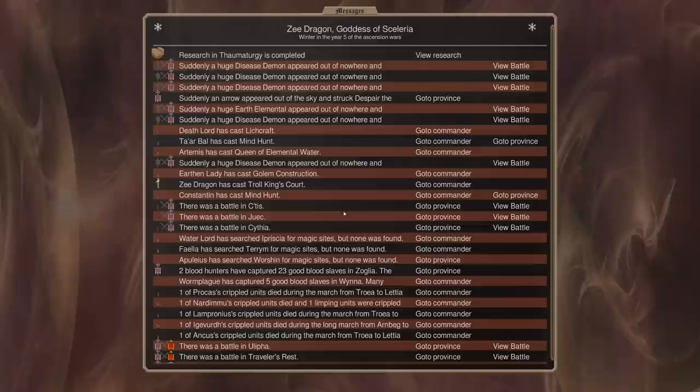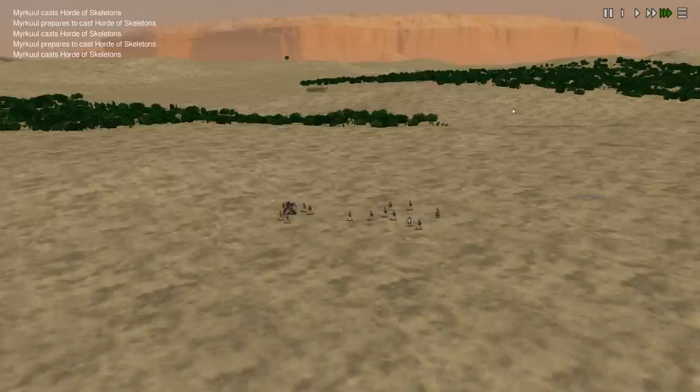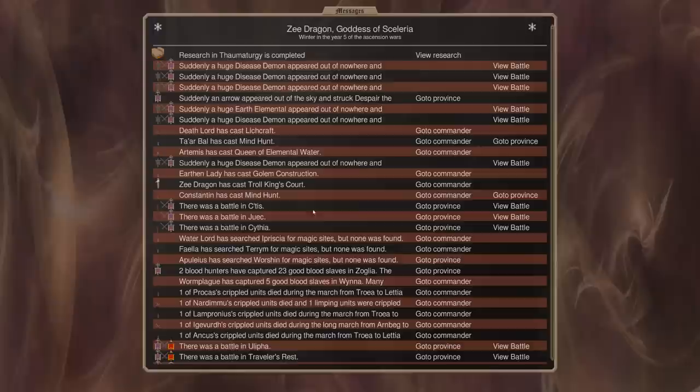These disease demons are annoying — not because I can't replace who they kill, but it disrupts a lot of my troop movement. We get an Earth attack and killed the Earth Elemental. Probably just tore skeletons in. The thing is they're pretty good when they're size five or whatever, but when they get reduced a little bit, they're not nearly as tough.